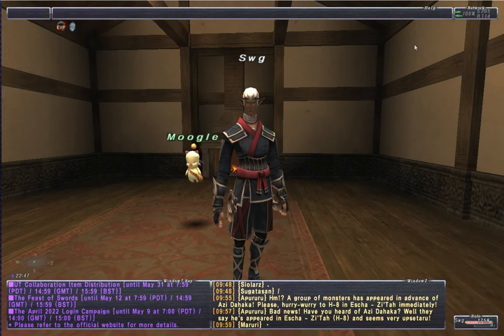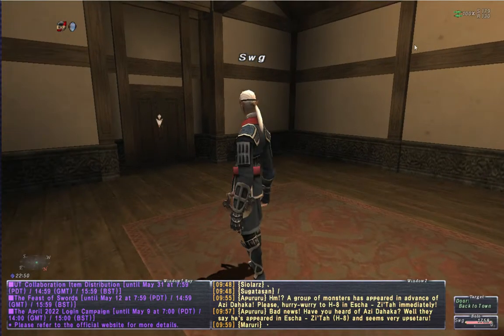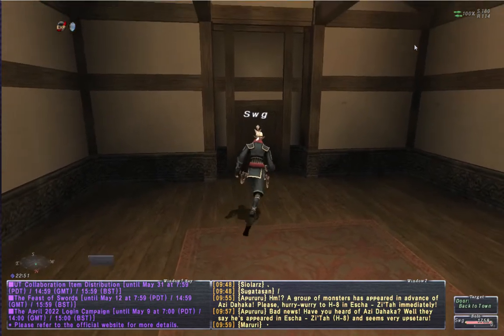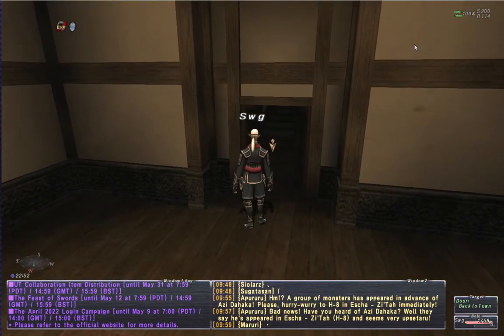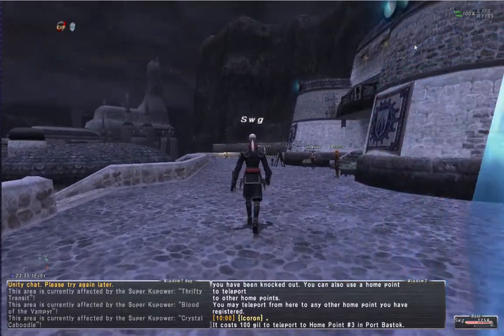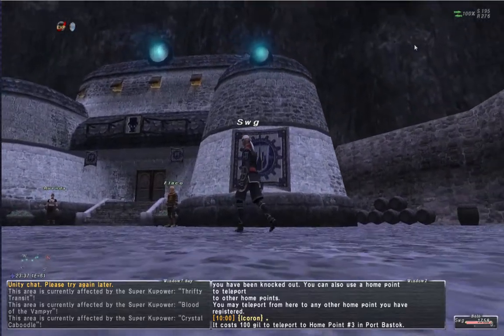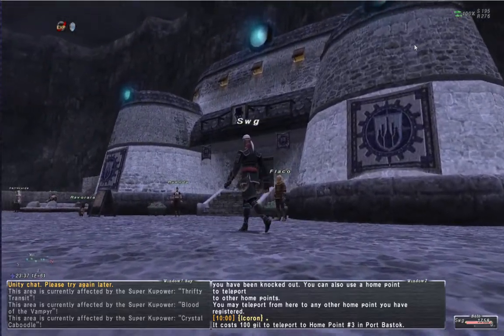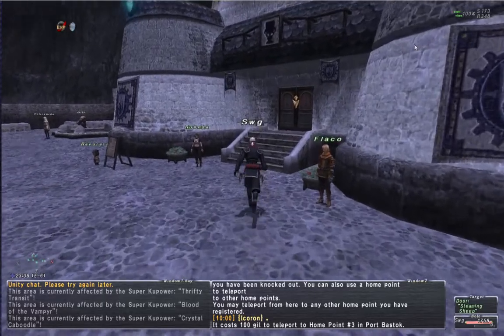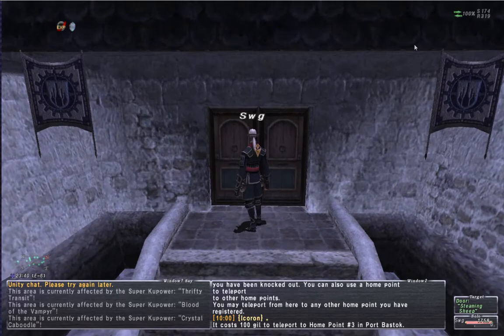We're going to run through these quests pretty quick. I've already farmed up the coffer keys that I need — the three keys we'll be using. We start our quest line off at the Steaming Sheep Restaurant here in wonderful, beautiful Port Bastok. And yes, the Steaming Sheep is a wonderful name for a restaurant.